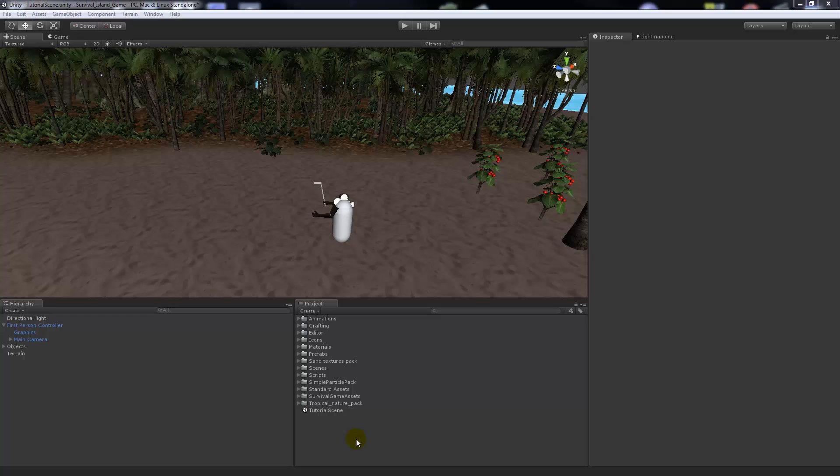Welcome to part eight of the survival series. This is the first episode back on track with a lot of things coming in the future. We're going to be looking into mining some stone, which is going to be very similar to the tree chopping. We'll have objects in the world representing mineable resources, and from mining them you'll be able to detect which objects they are and collect resources from them.